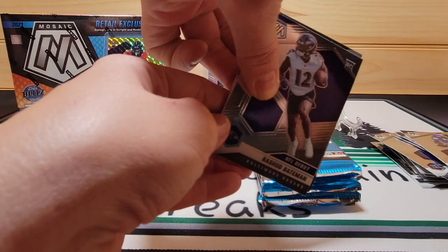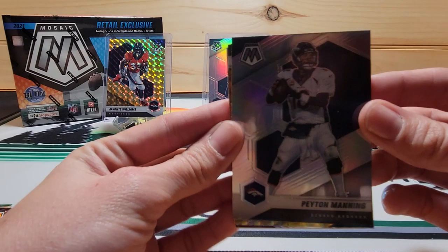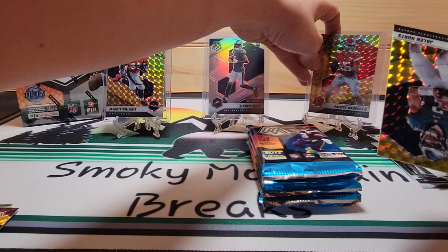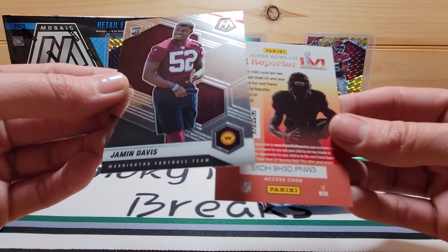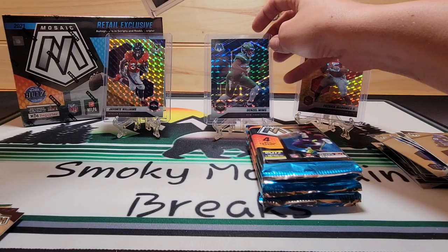Stained glass — I don't think I've ever opened a stained glass. Rashad Bateman. Peyton Manning Silver, out of Denver Broncos. I'm going to put old Patrick up here. Jalen Hurts. Jamin Davis. And there is our Denzel Mims Genesis on the wall.